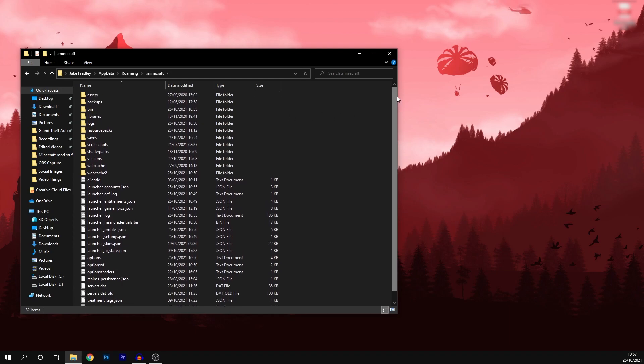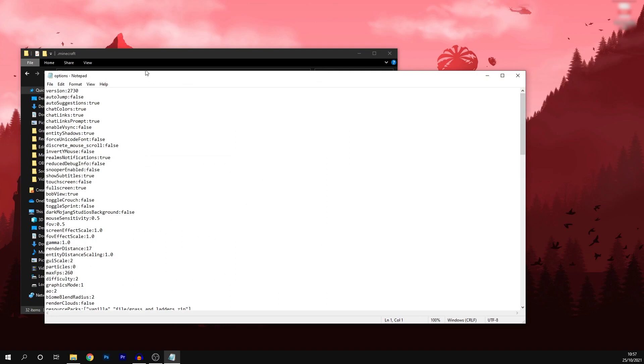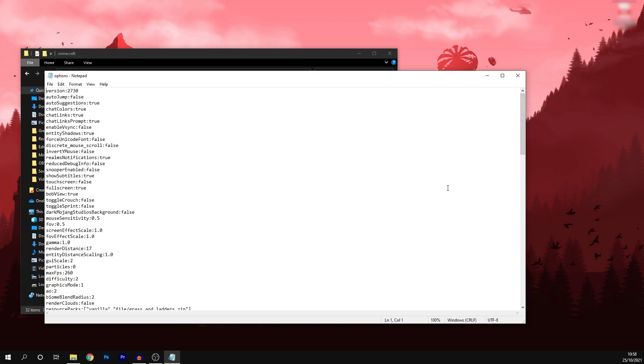This folder contains all different information about your game — there'll be more or less here depending on how much you use mods. You're going to want to find the file titled 'options' — it should be a text document. Right click on that, go to 'Open With', and click on Notepad. It should bring up something that looks similar to this, showing all different information about the game. You don't want to mess with too much of this — it can mess up the game — so if you do change something, please remember what the number was before so you can change it back.